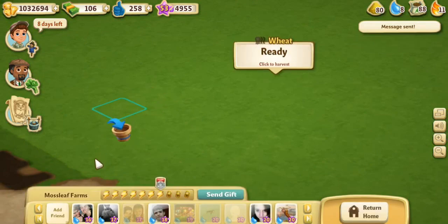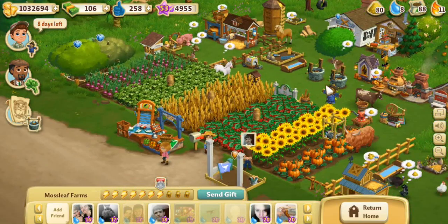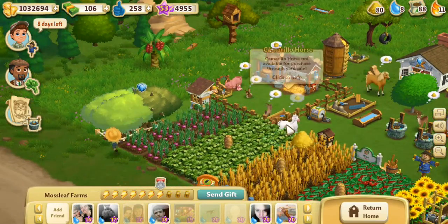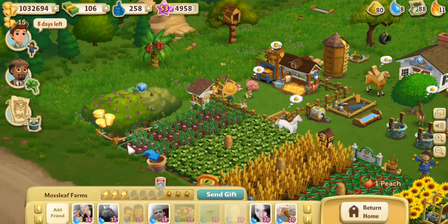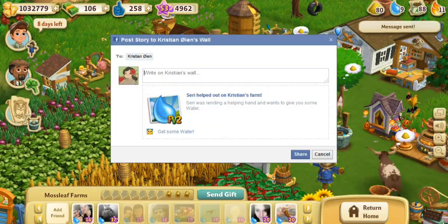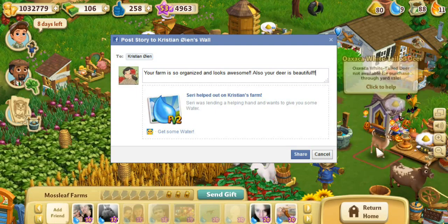Now we will visit Christian — away we go, checking out what's going on on other people's farms. There's just always so much to do on our farm, we get overwhelmed. Look at how nice, tidy, and neat everything is — such organized neat little rows! Let's take care of these groves and feed the horses, and feed the little bunny and the little goat. Your farm is so organized and looks awesome! Also, your deer is beautiful — there's a little deer over here! A beautiful white-tailed deer. I haven't actually found a deer yet.